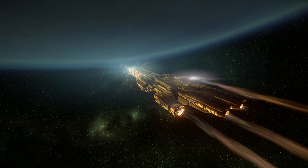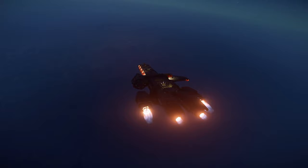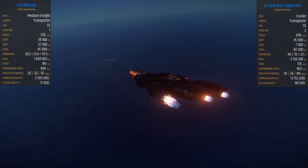But ever since the Crusader Hercules series, this ship has had a competitor, and the C2 variant has really outperformed it. To make it simple, here are pure stats. The Caterpillar is significantly weaker, significantly slower, can't go as far, and does not have as much health.